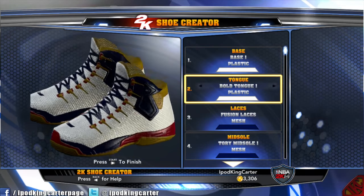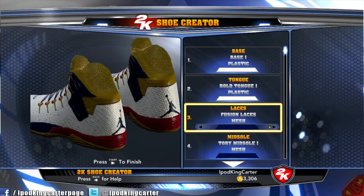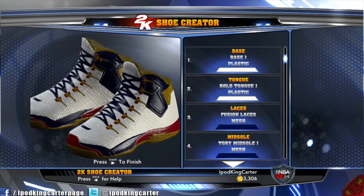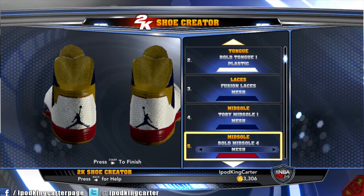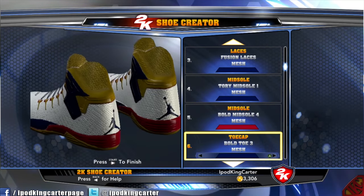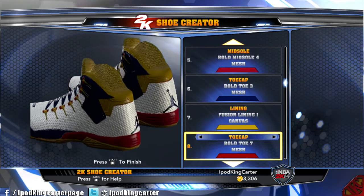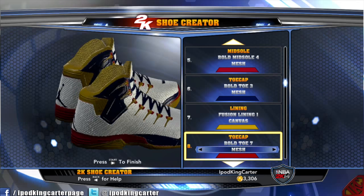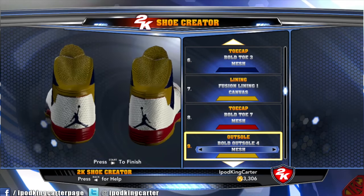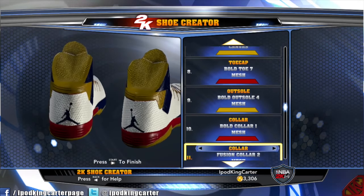First of all, I got to give all the credit to my boy Stax Montana. I seen a video in my subscription box — 'how to create your own signature shoe' — and I was like, hold up. So as soon as I found out I was going to be signed with Jordan, I said, 'Yo Stax, I need a shoe creation.' He came up with this whole model. The only thing I added was laces — he actually wanted to go the zip-up route where you couldn't see any laces.